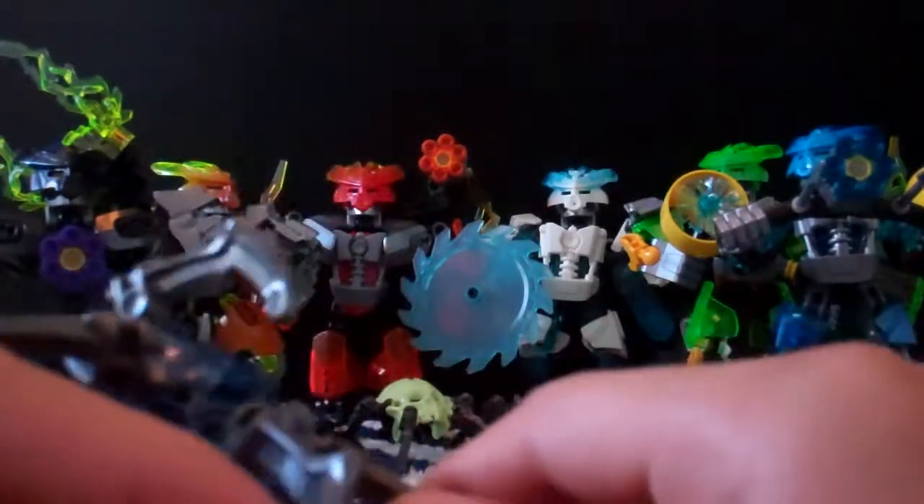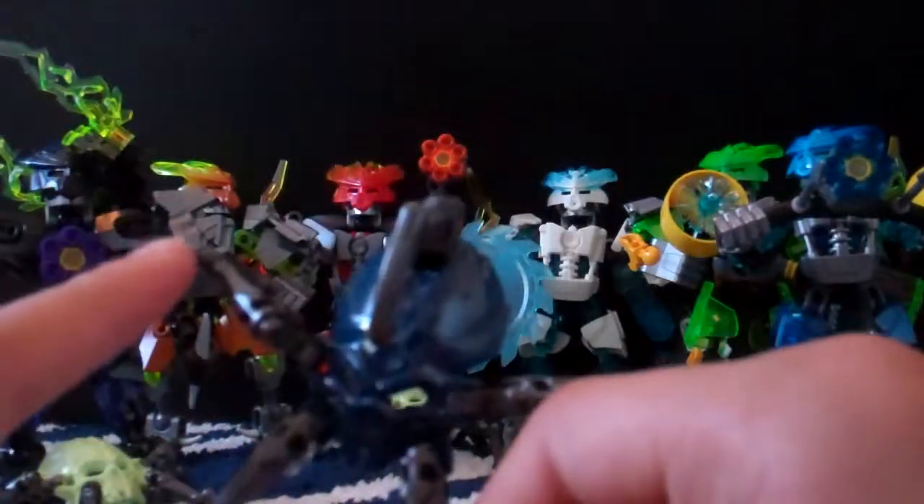The lime light green one you can get in the Protector of Earth set or the Protector of Fire set. There is a dark Metru Blue colored Skull Spider — one with a little stinger and one without a stinger. You can get the one with the stinger with the Protector of Stone, and you can get the one without the stinger with the Protector of Jungle.